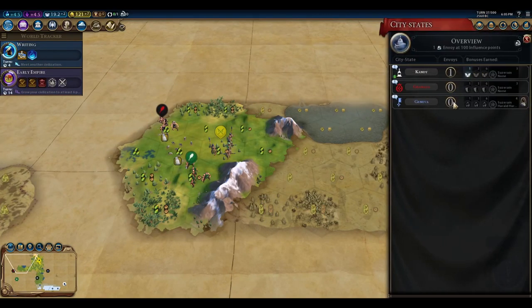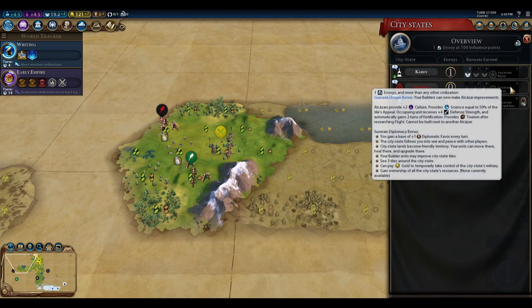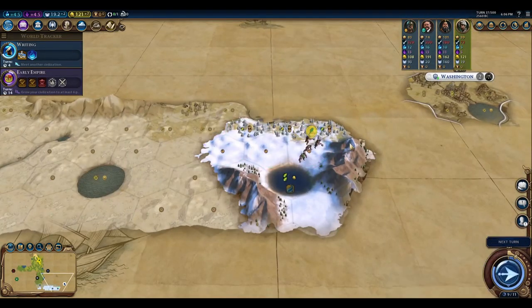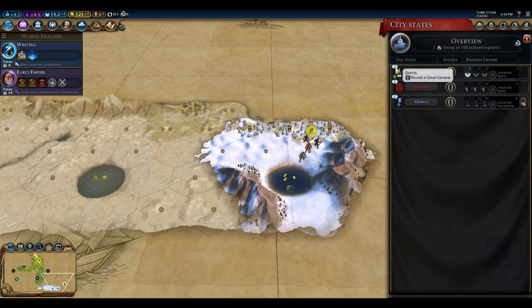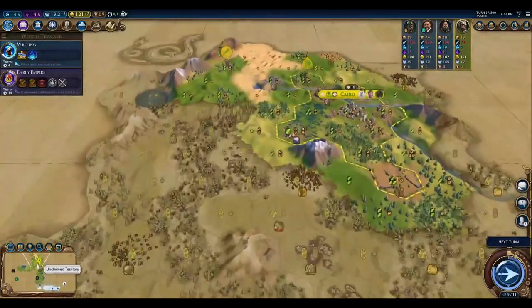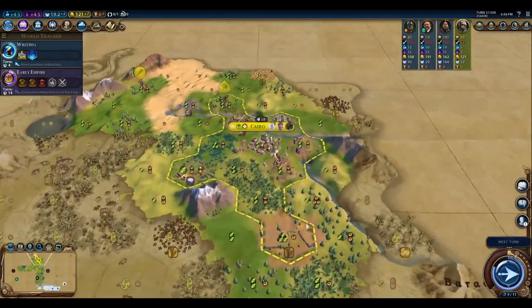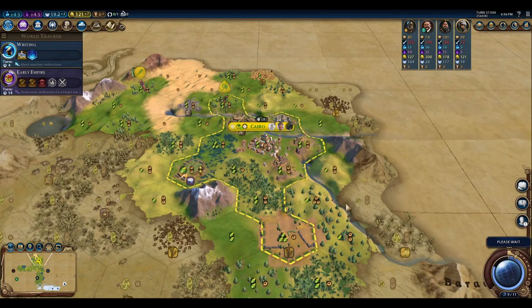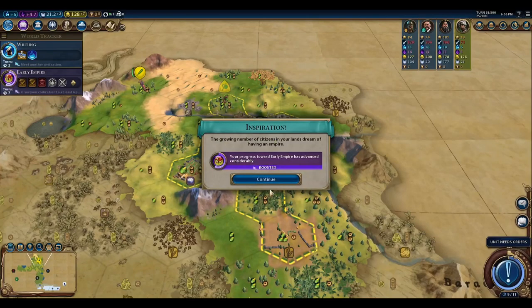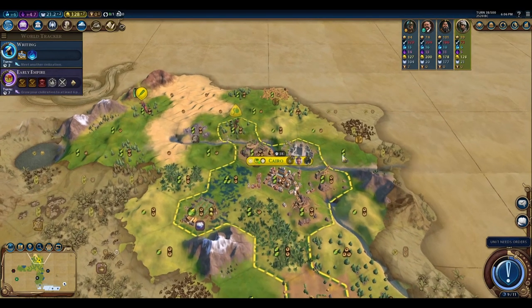We've got our third city-state meet — not a first meet here with all these guys around. We've got Granada. Let's see the quests: Recruit a Great General, and trigger the Inspiration for Early Empire. We are going to get that one, so we're going to have a Geneva Envoy here shortly because we'll trigger that Inspiration next turn. Oops, Teddy Roosevelt didn't like that — but you already declared friendship with us, so too bad.